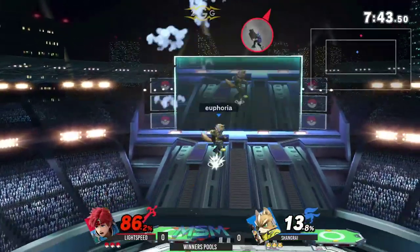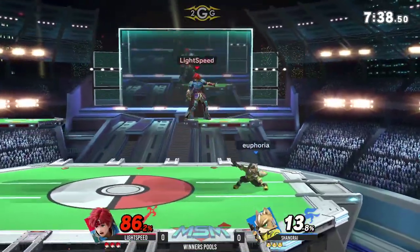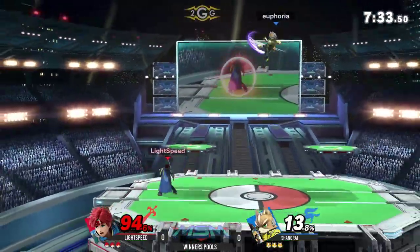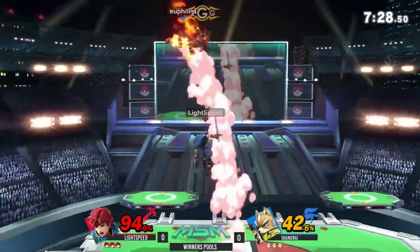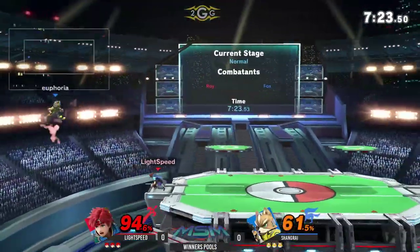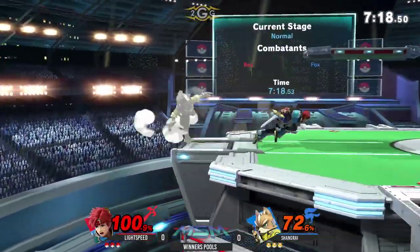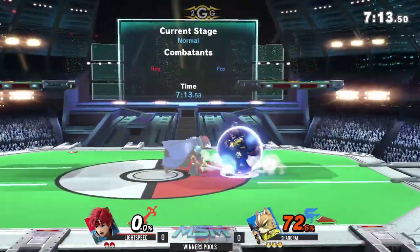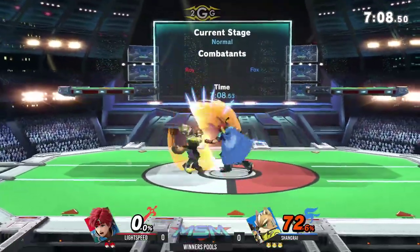He's a glass cannon character and can do stuff like that to you with the triple up airs. Already you blinked and Lightspeed is taking up to 90 damage. Now, one of the weaknesses of this character is his grab game — or rather his throw game is just not good in this game. He has no conversions off throw, but he can still do things to you. A weak hit into up smash is still definitely a thing and takes that stock from Lightspeed there.